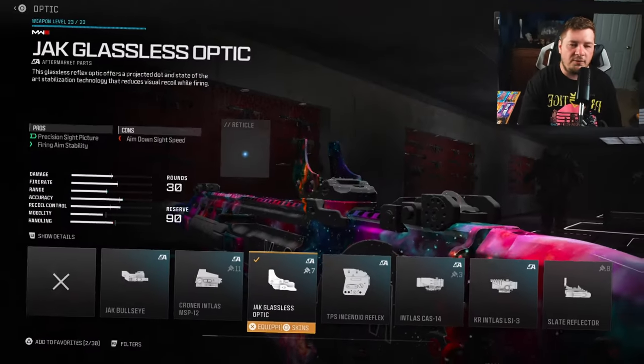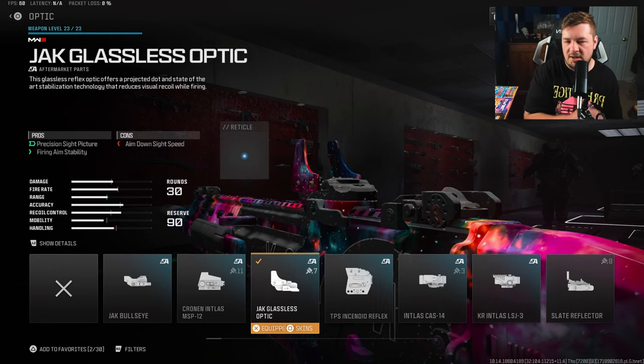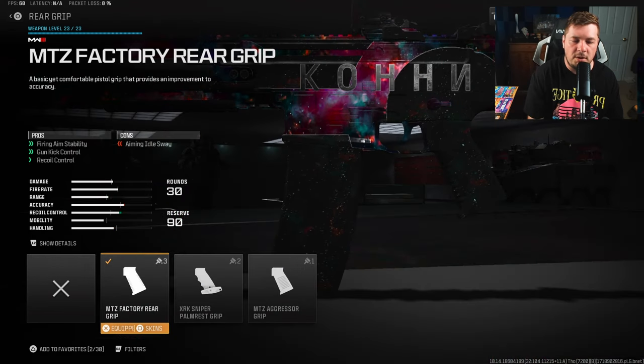For our first attachment we have the Jack Glassless Optic — it's going to give you fire aiming stability and a normal reflex sight. I talk about this attachment a lot on the channel, and as always you can use whatever you want, whether that be the iron sights or a different optic altogether.